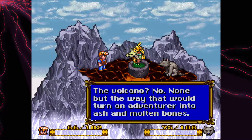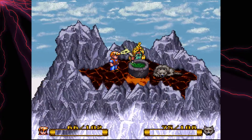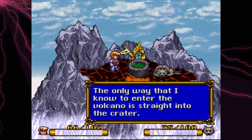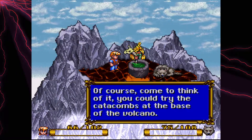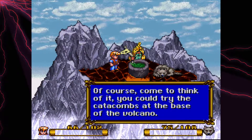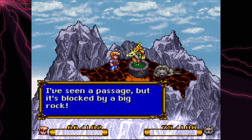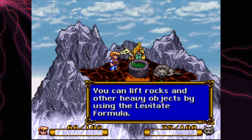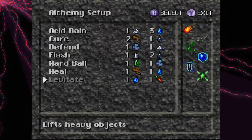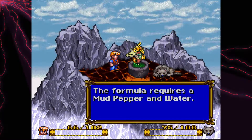None but the way that would turn an adventure into ash and molten bones — yeah, like straight down into the crater. How was that dog laying on lava? That's just confusing me now. It was blocked by a big watermelon. Levitation! Alright, so we got the levitate spell — it uses one water and one jalapeño pepper. Okay, it's mud pepper.